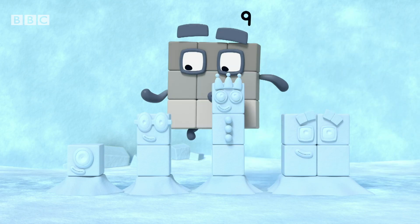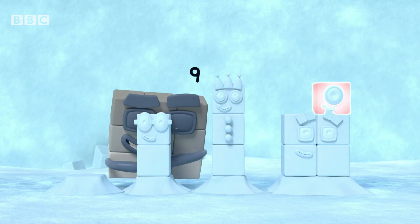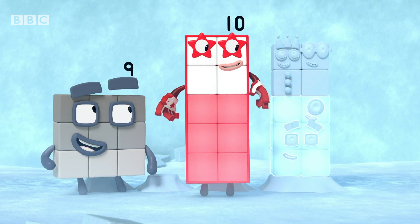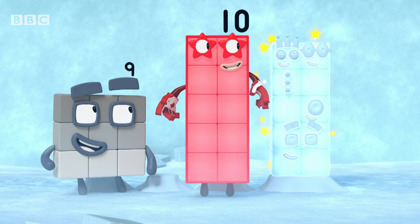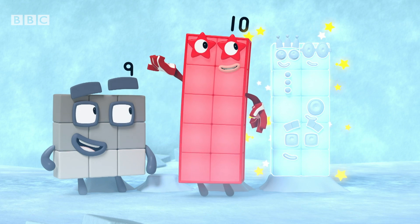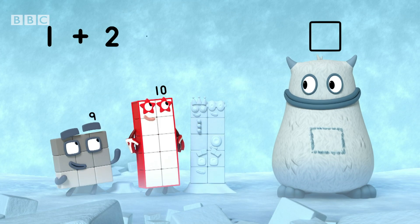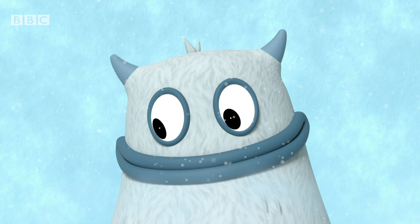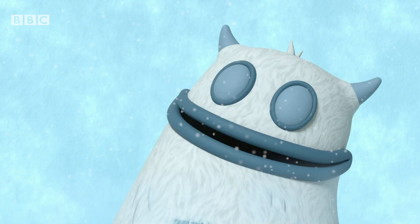Let's try adding the snow blocks together. One, two, three, four. One, two, three, four, five, six, seven, eight, nine, ten. Ten snow blocks. So one plus two plus three plus four equals ten. There's a ten in your tum. Yum, yum. Well done!